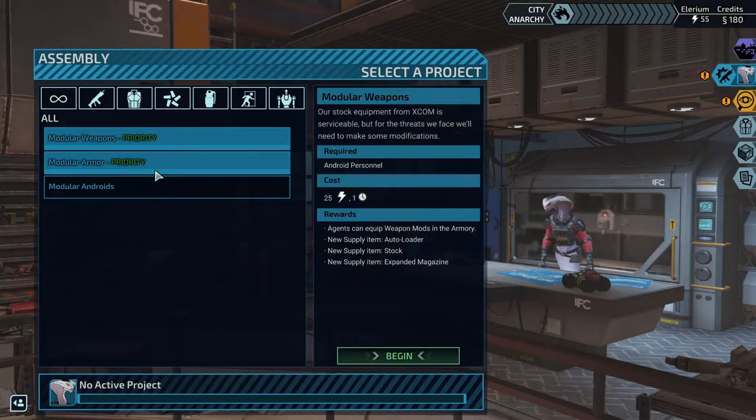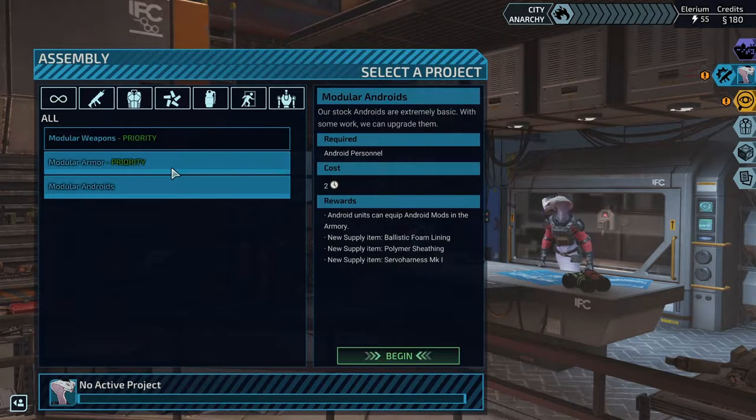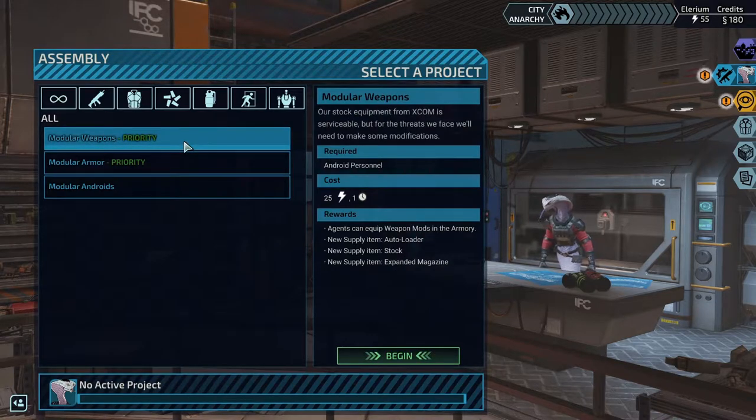We've got modular weapons and modular armor — that reminds me of the previous XCOM games. Now modular androids. I don't know how useful androids are going to be, so I'm going to leave that for the time being. Do we go for armor or weapons? New supply item: auto loader, stock, expanded magazine.